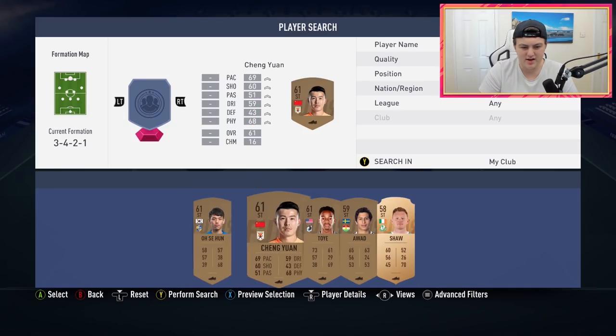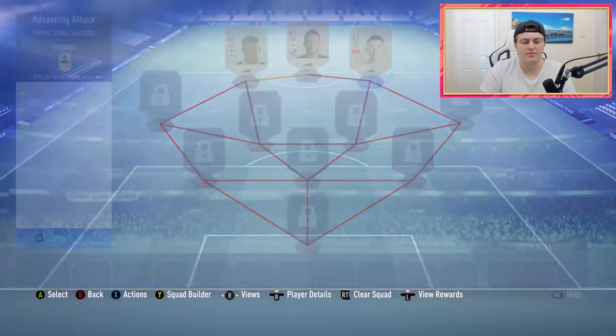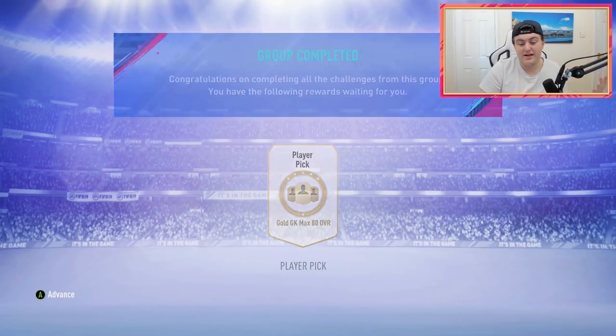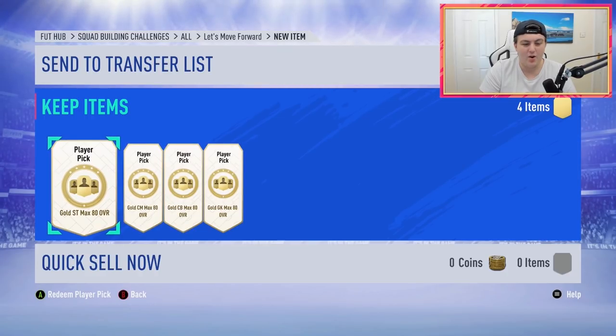Regardless, let's just use these guys and see if we get chemistry. We've got the chemistry, so it doesn't really matter. We'll use all three of these guys and see if we actually get the rewards at the end. I just wanted to go through and show you guys what it looks like to get a player pick from an SBC. I'm assuming this is how it's going to work. We do get the rewards, and obviously we have to redeem all four of these at the same time.